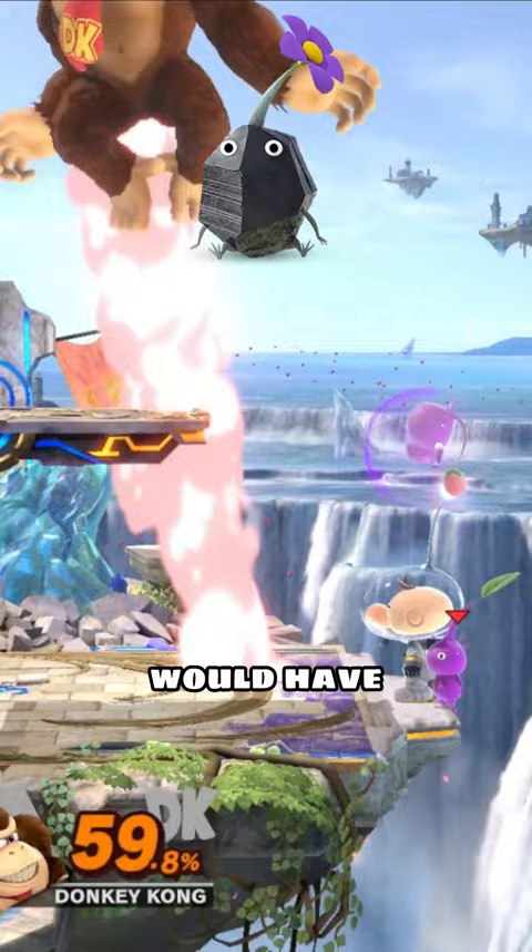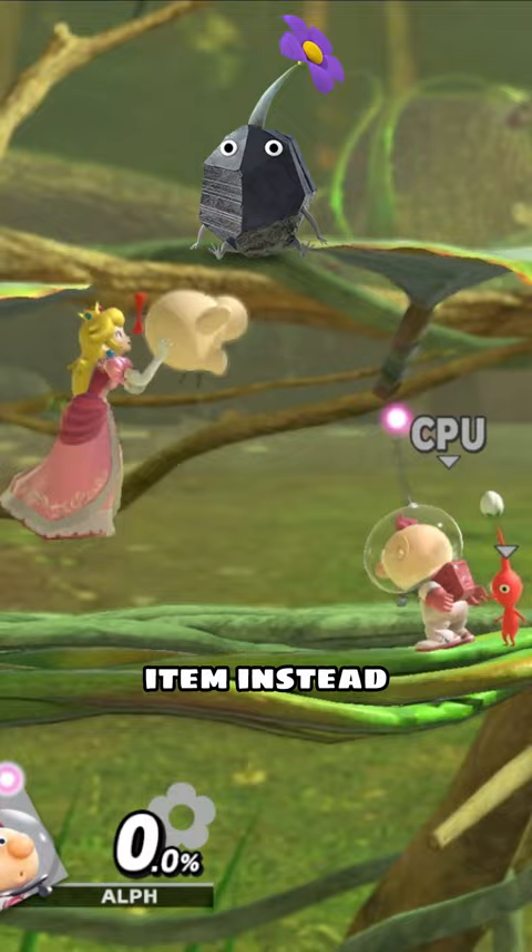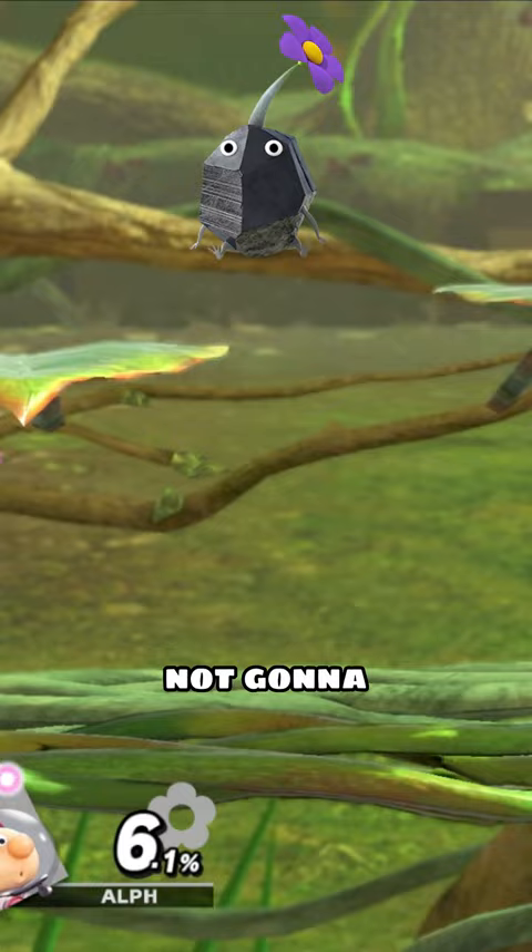They could even make it so that when you pull it, it turns into an item instead of a Pikmin that just constantly follows you around. That way, if you throw it offstage, it's going to disappear and it's not going to be around for the entire game.